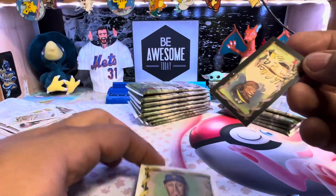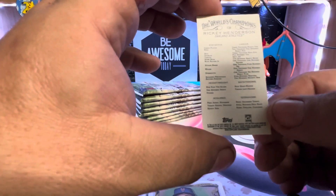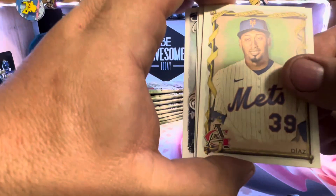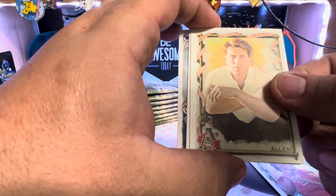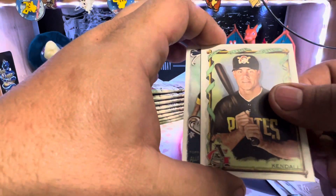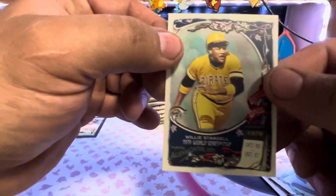Edwin Diaz. What do we got here? A black-bordered Ricky Henderson card — is that numbered? No, it's just black-bordered. Edwin again. Anthony Richardson. Hoodie Allen, musician. Jason Kendall. Good old Willie Stargell.